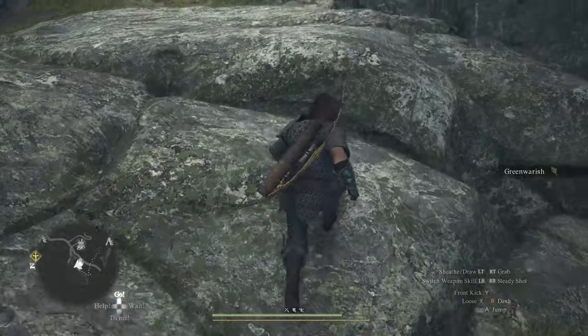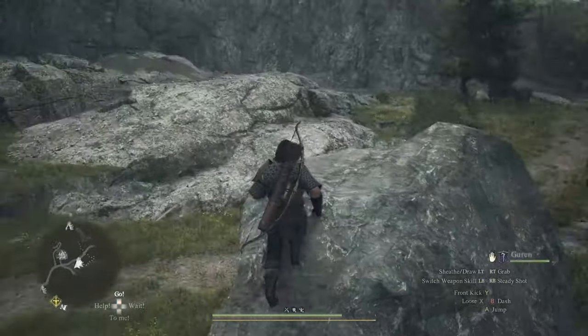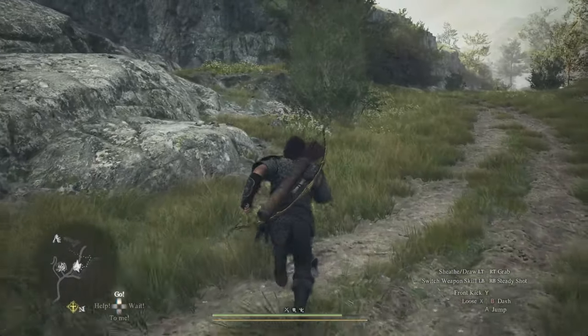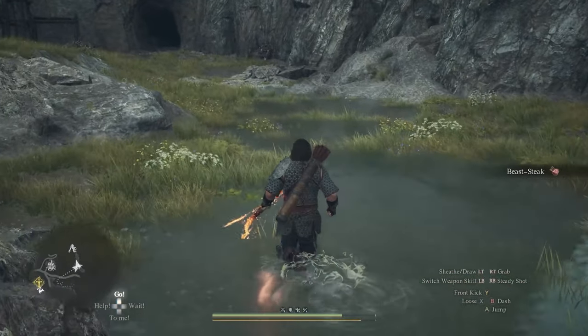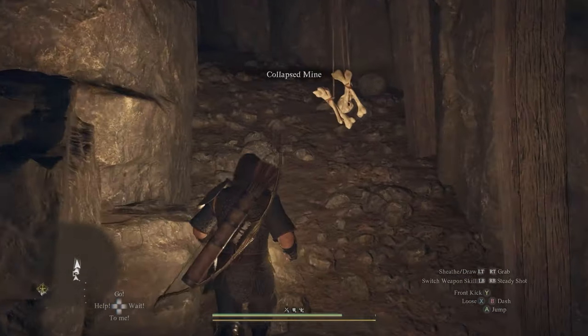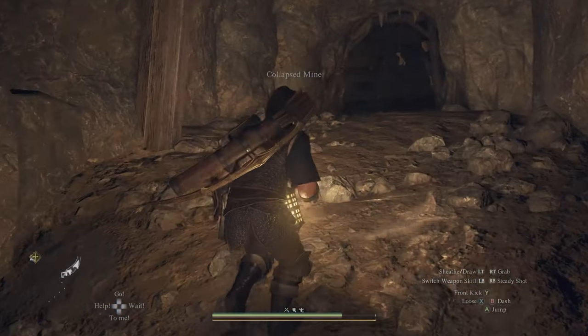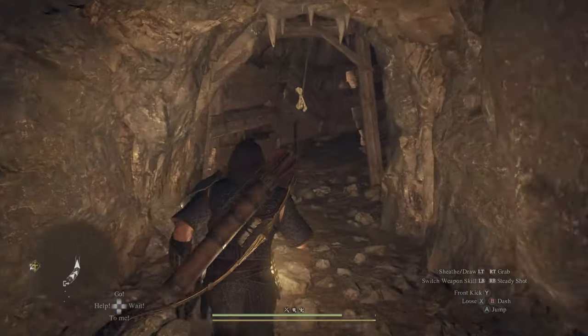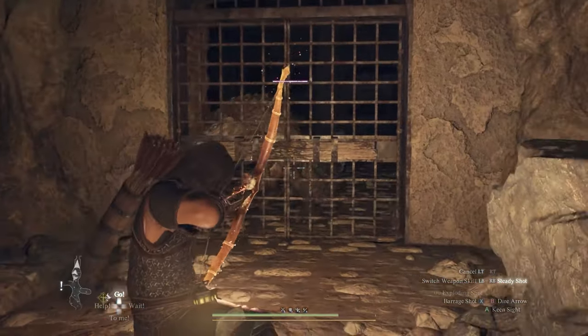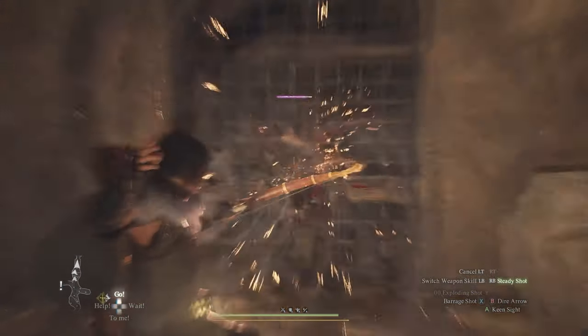Once you get to this location, you'll know you're in the right place either from the map or by seeing these wooden houses and scaffoldings as well as goblins outside — that's where the entrance to the cave is. Once you go in, kill all the goblins, and then the first sword that you need is behind a door.